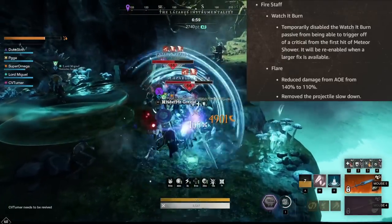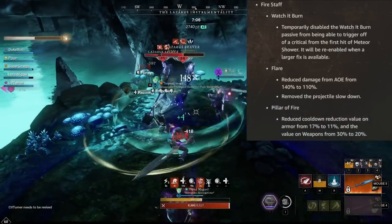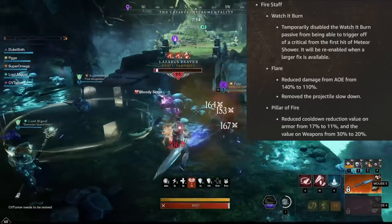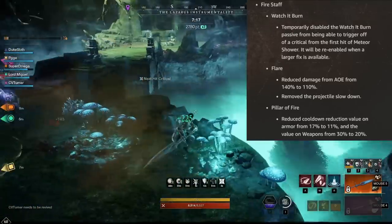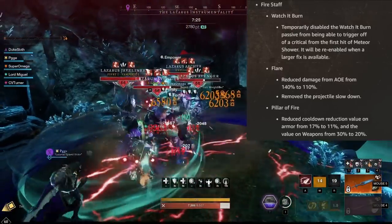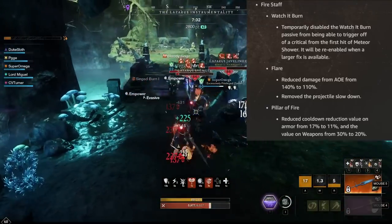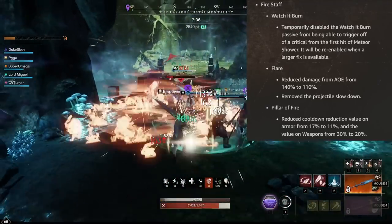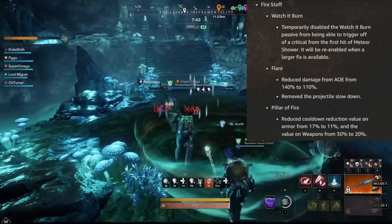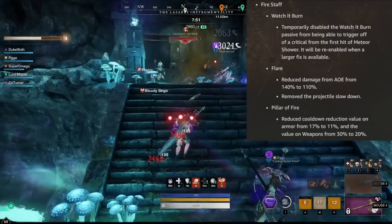Now you no longer have the slowdown either, so it's just that this particular situation gets a bit of a nerf, and of course situations where you're hitting a big clump of enemies. Pillar of Fire also gets a nerf: the cooldown reduction value on armor is reduced from 17% to 11%, and on the weapon from 30% to 20%. This is a bit rough for those who specifically crafted a Fire Staff with Pillar of Fire, but it was somewhat expected, because effectively if you had the right gear, you could just spam Pillar of Fire constantly as long as you were hitting two targets — just infinite Pillar of Fire. That should no longer be the case.